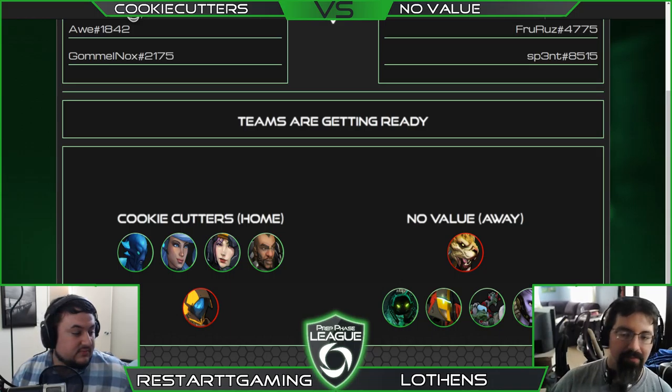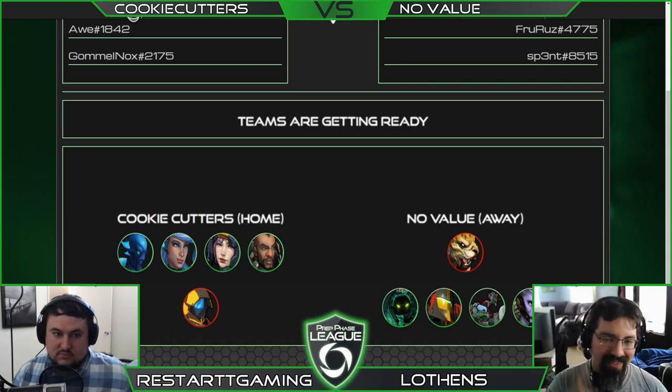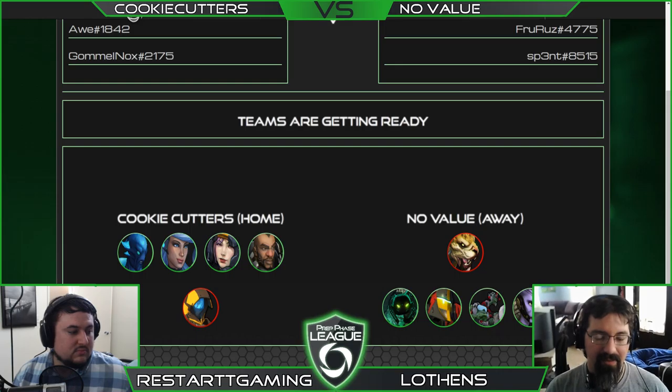Looks like a double frontliner for No Value. Rampart and Asana for no value along with Gremolitions and Nicks — Gremolitions and Nicks love Evo's Laboratory, lots of stuff to shoot over for Gremolitions. Cookie Cutters picking up Zuki along with Garrison, the first time we've seen Gary here today, and we didn't see him at all yesterday, so he's one of those seldom-picked frontliners.